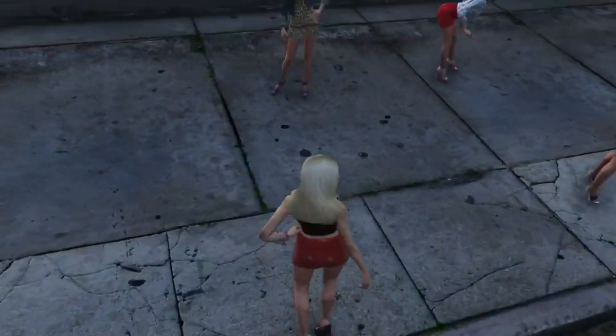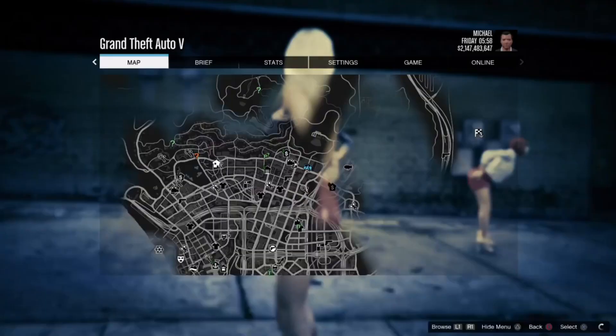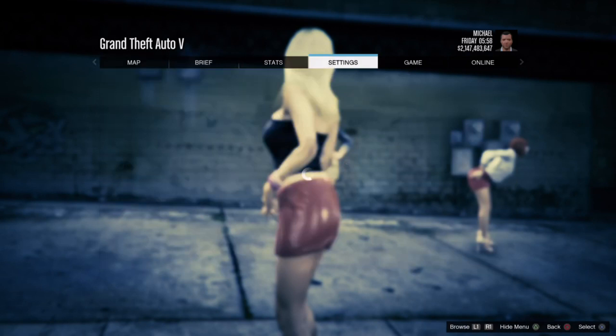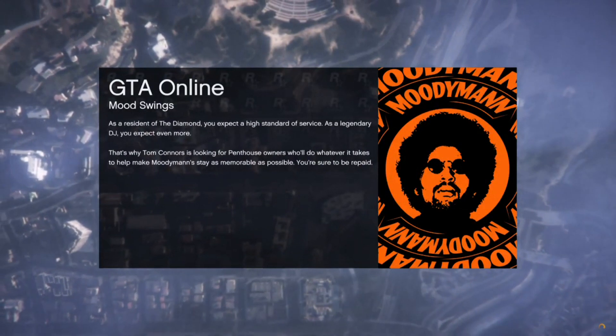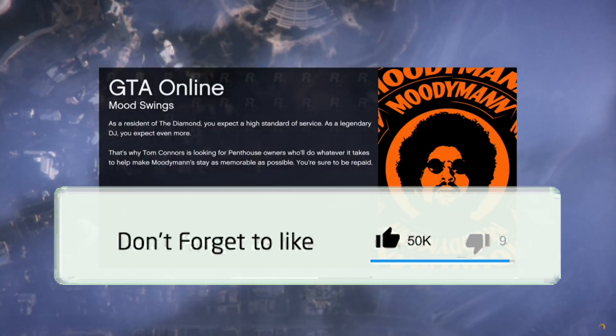Disconnecting will take you over to Story Mode — just decline all that. Then go to Online, Play GTA Online, and start an Invite Only session. If you are new here, please drop a like, comment, and subscribe.